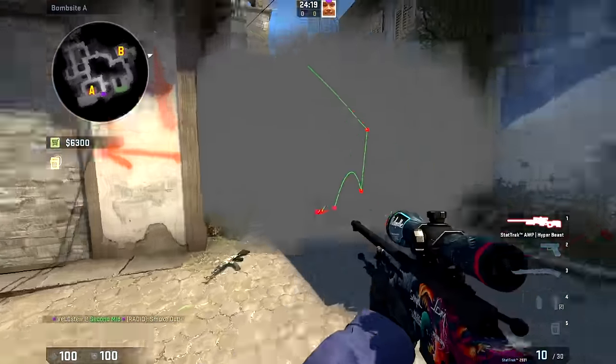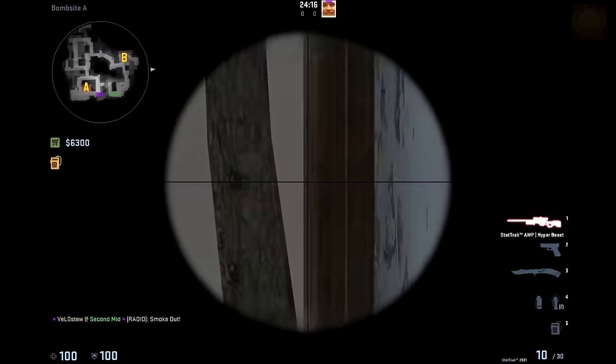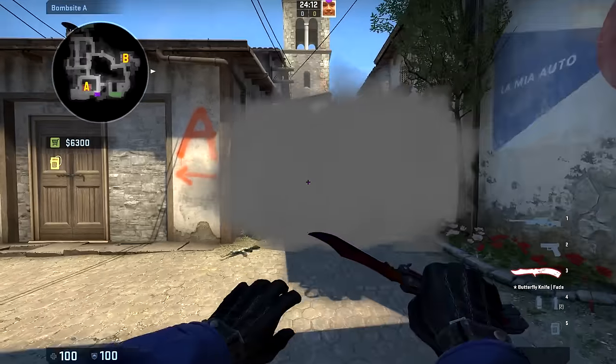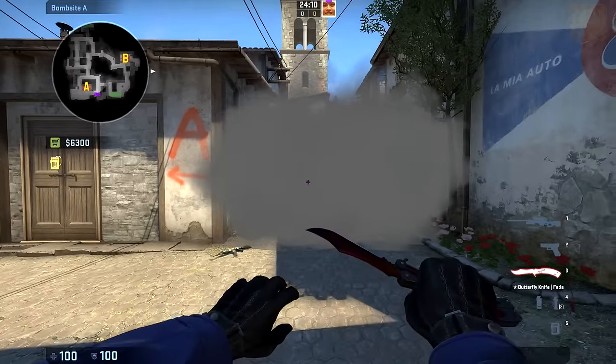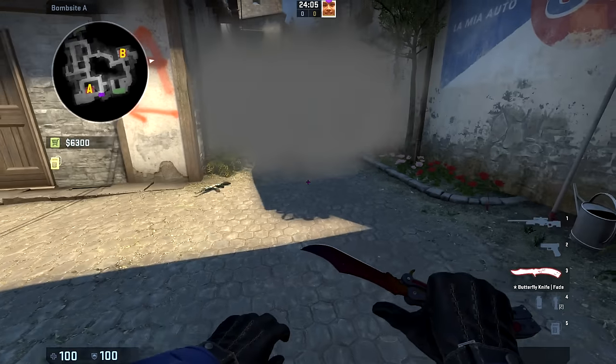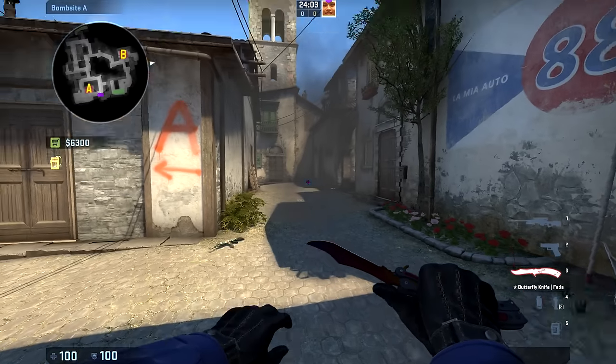As you can see, it smokes off in front of library and the corner right there, and there aren't really any gaps in it either. I didn't include it in the main part of the video because it is a little bit more difficult to master — it took me a while to get the lineup perfect. But there you have it — some smokes for the new Inferno. As always, thank you all very much for watching, and see you next time.